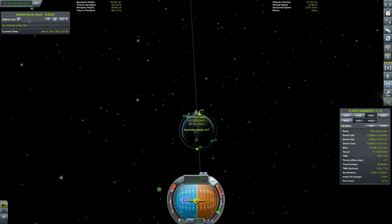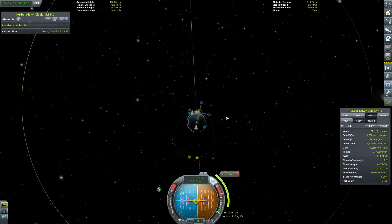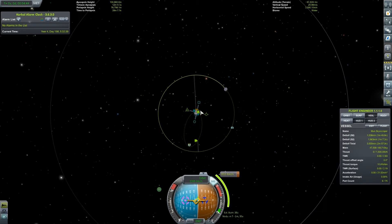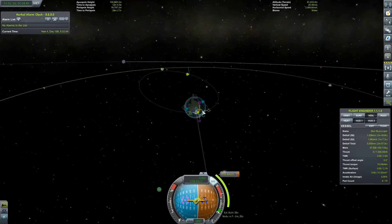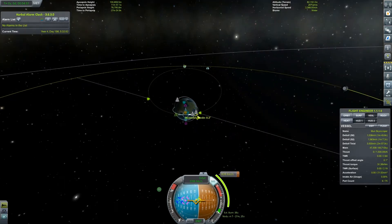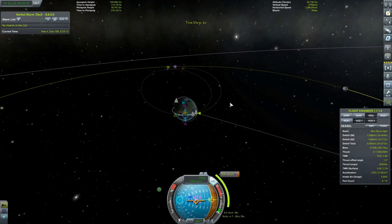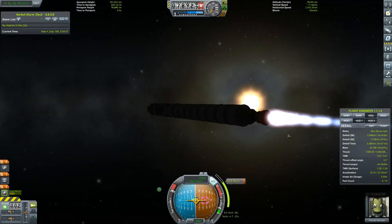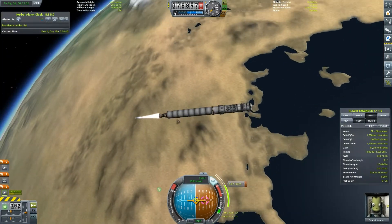We set our target as the moon and need to find out at what point along our trajectory around Kerbin we can get an encounter. Sometimes you have to play around with the camera angle — and there we go, we have an encounter. You want to reduce that to as little speed as possible to get a nice encounter with the periapsis you want. The periapsis in purple there is the closest point when you encounter the moon. We're now doing our acceleration burn to get this wonderful encounter.